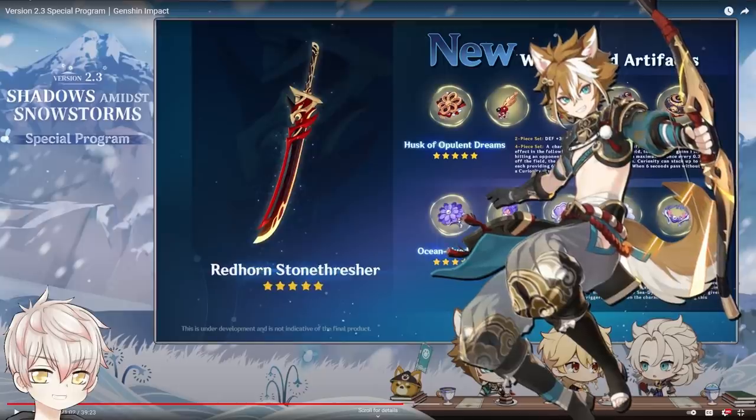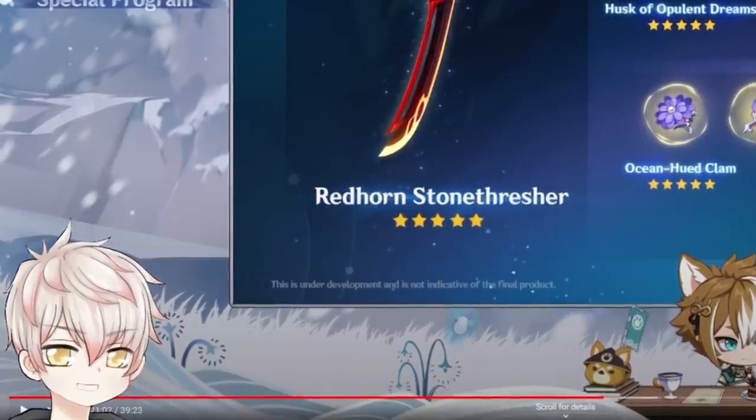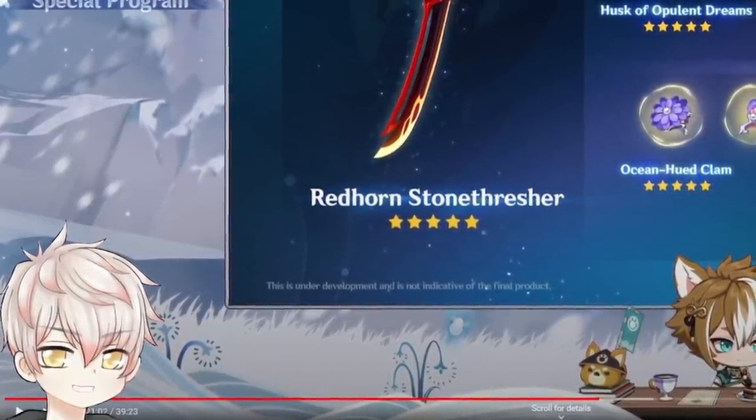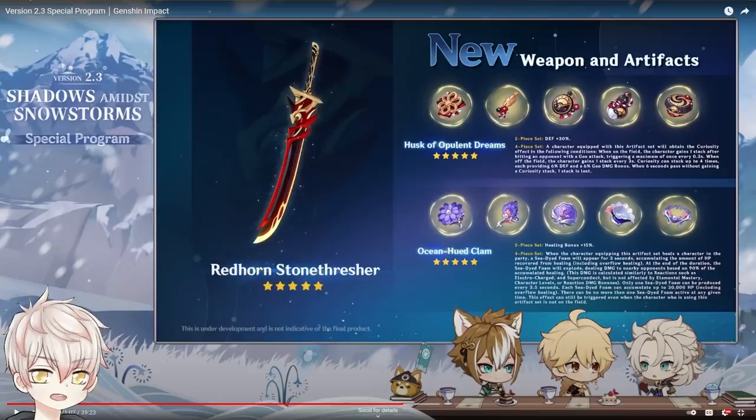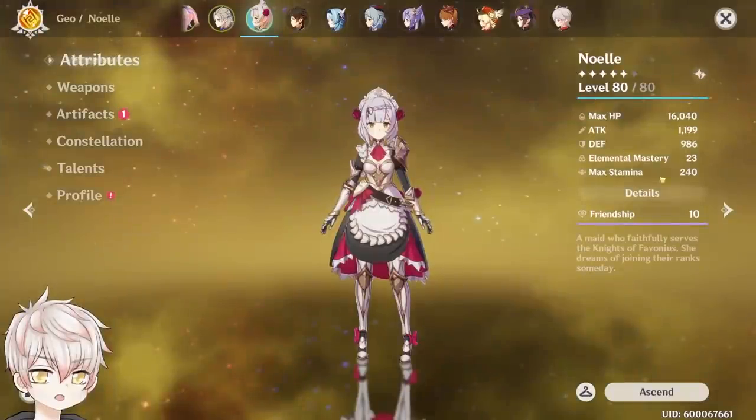Moving toward endgame builds, 4-piece Husk granting up to 54% defense and 24% Geo damage bonus unlocks a very useful and potentially overlooked change for certain characters. Depending on how necessary burst uptime is for upcoming characters, with 4-piece Husk there may be value in going an Energy Recharge timepiece instead of the usual attack%, defense, or HP% for better burst uptime. It's crazy how the tables have turned — those defense percent substat lines we've all dreaded may actually be a positive when farming in 2.3, potentially making this build path viable for Itto and Noelle.